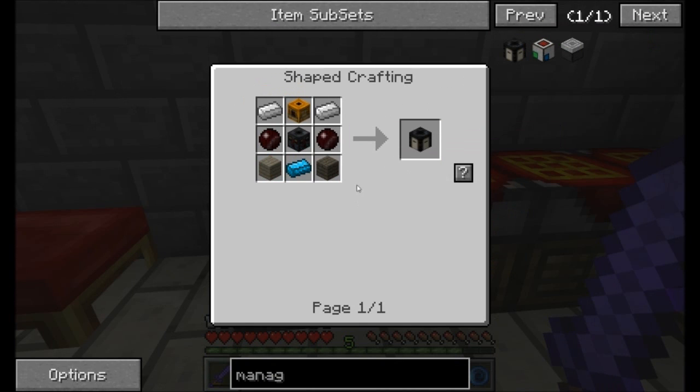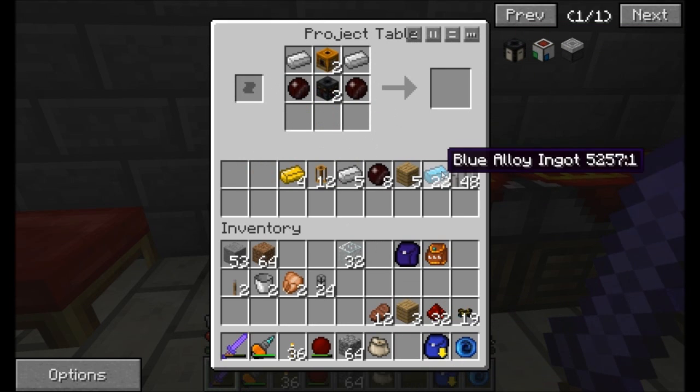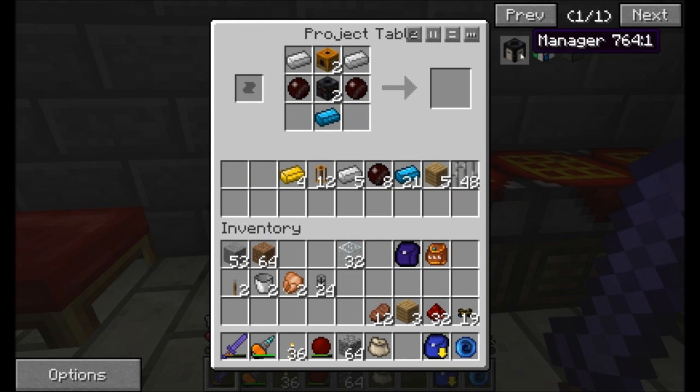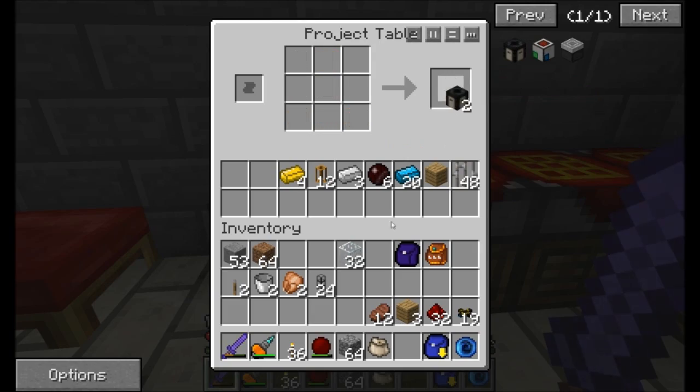Let's see — I think I have everything I need. These guys up here — the regulator, the sorting machine, red-doped wafers, some blue alloy ingots (which indicates this thing runs on power), and some wood. Two managers — awesome, perfect and excellent.